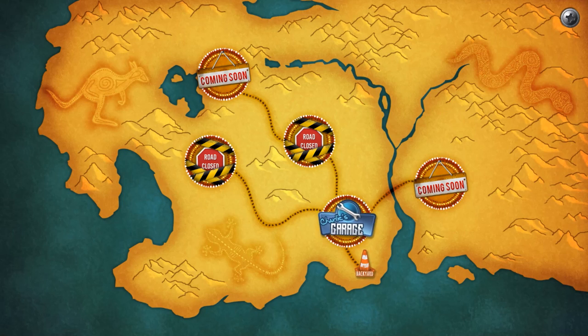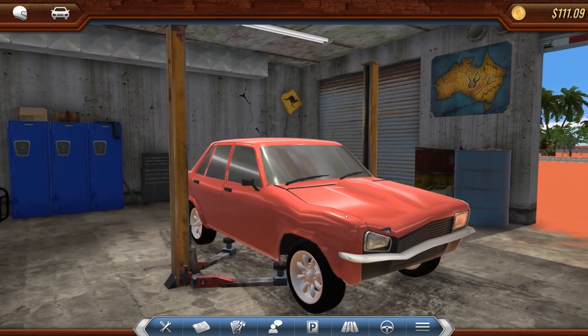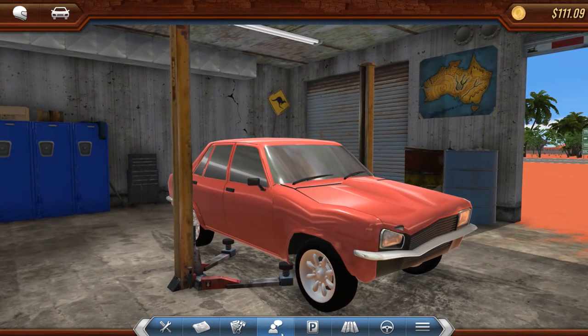You can actually go over to the map and click race over here — that opens up the map. So we're currently at Charlie's garage. We can go to the backyard to race, and the rest of these are road closes right now, so we'll see what those are later on. Right now we're gonna have to earn some more money.